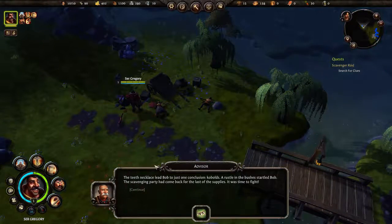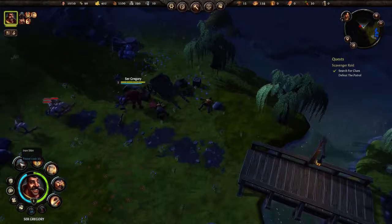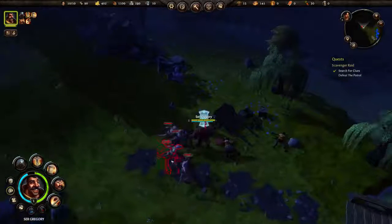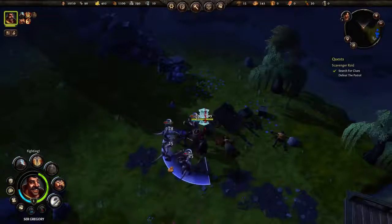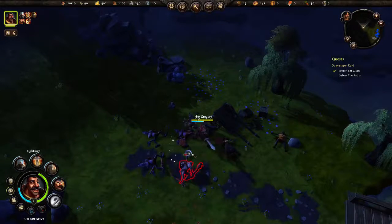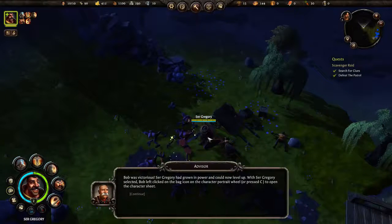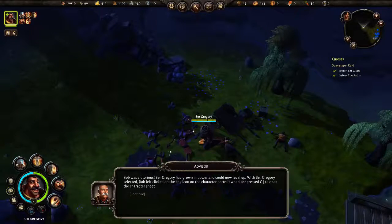Let's take a look at the combat. First, let's cast Iron Skin quickly, then do some stunning. Look at that — see the stun icons above their heads! Absolutely fantastic. He can slaughter them and they don't even fight back. And we even gained a level — how cool!